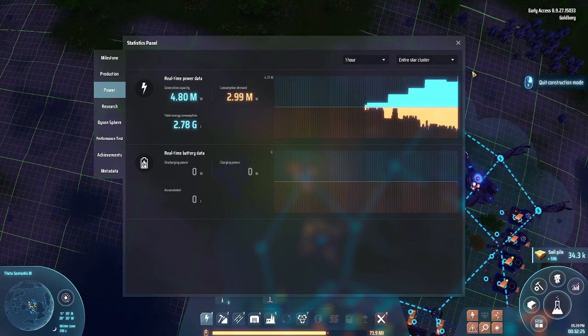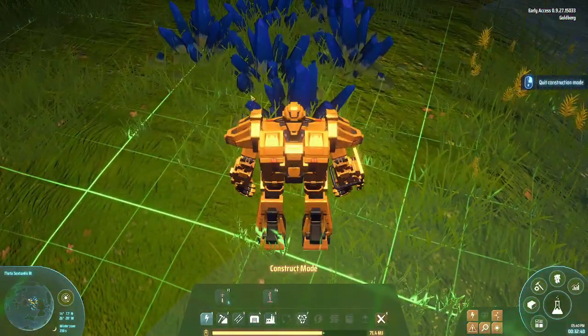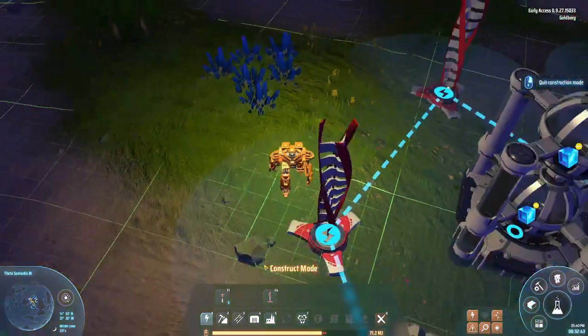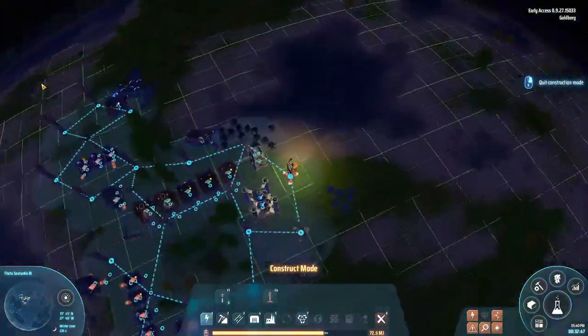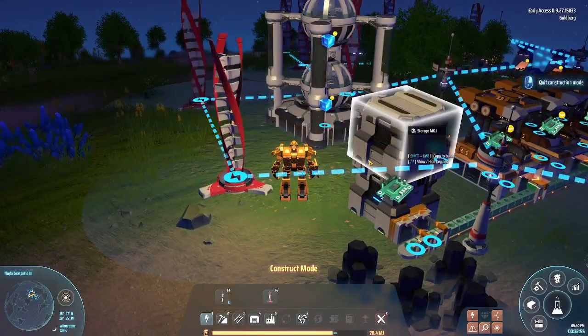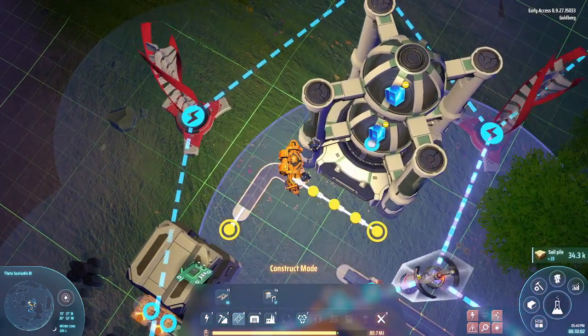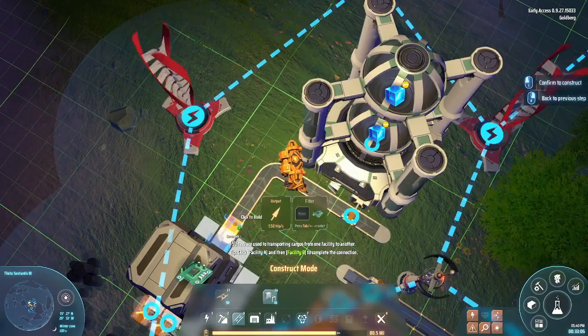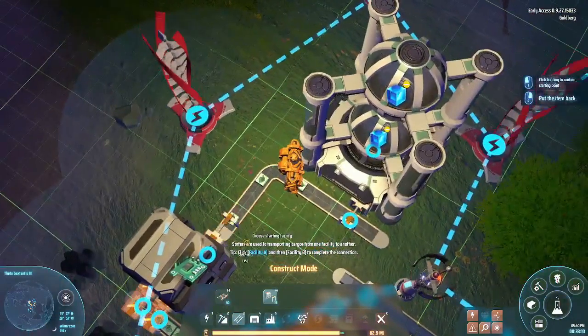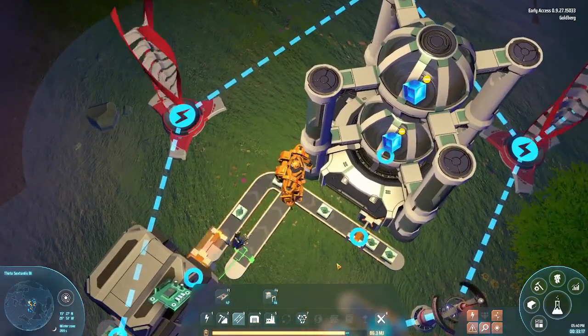Power is going up, very good. I like how the iron looks blue in this game. Now we only need to load them up and make more circuit boards. We just need to make a magnetic coil.